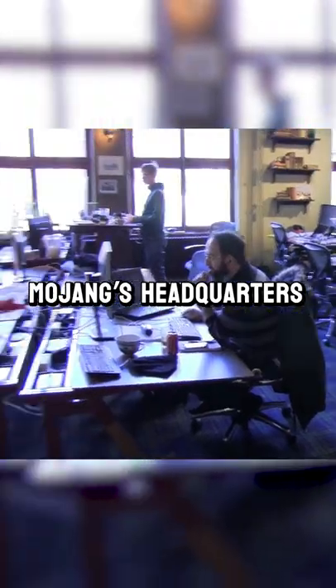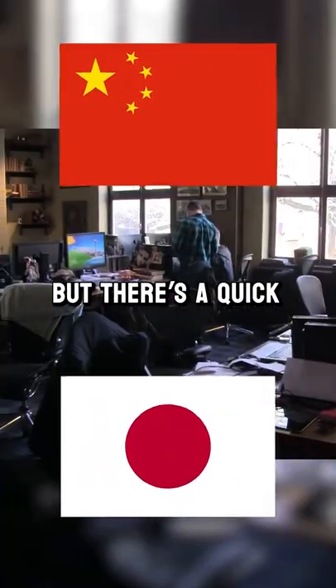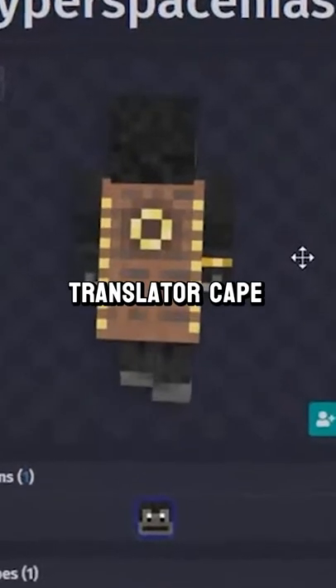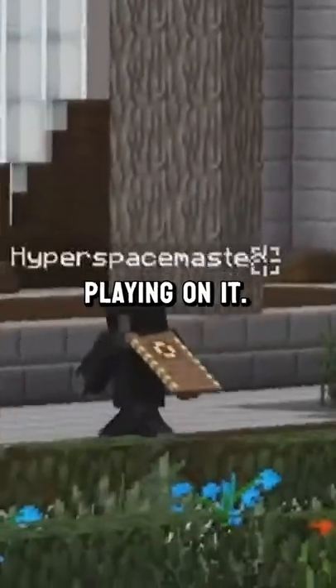You might think you must be part of Mojang's headquarters in Japan or China, but there's a quick and easy way to get it. Minecraft player Hyper Spacemaster hacked into a translator cape owner's account and started playing on it. And you can too.